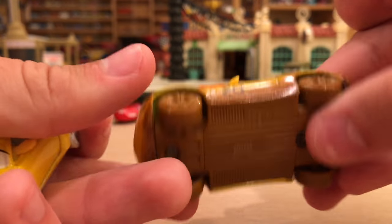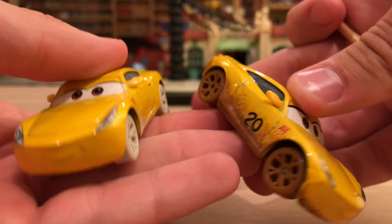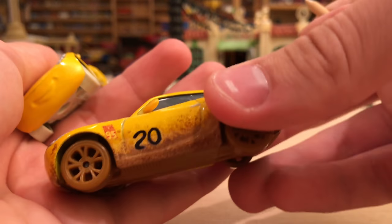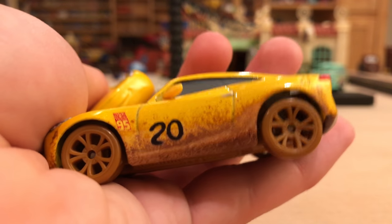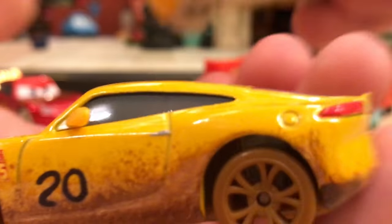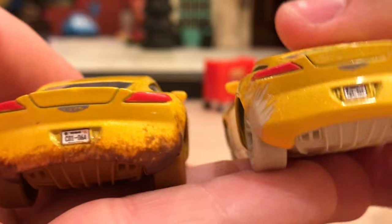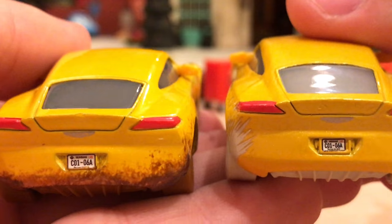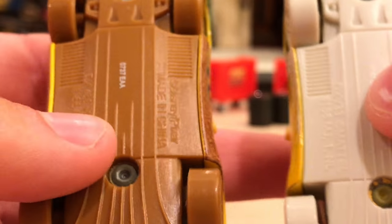Comparing Sandy Cruz to the demolition derby Cruz Ramirez dressed as Francis Beltline — she's all muddy versus sandy. I definitely prefer Cruz as Francis Beltline because the mud just looks so much cooler and there's a lot more of it, plus you also have the number 20. There are actually a lot of similarities between these two versions and yet they're so different.